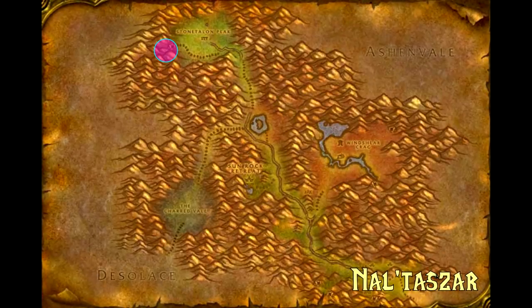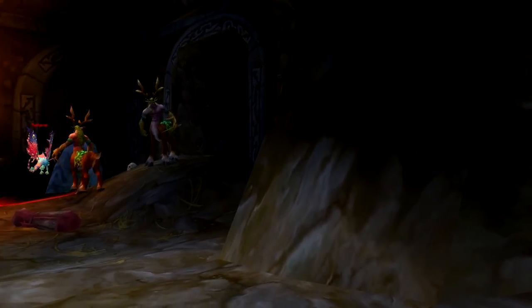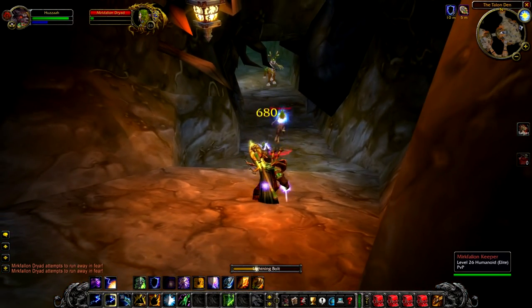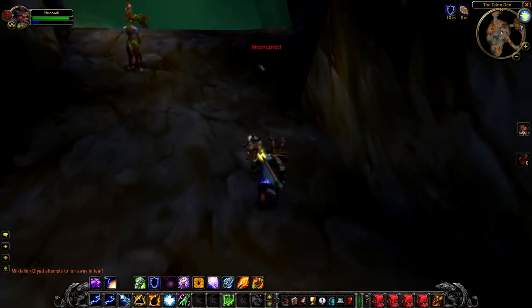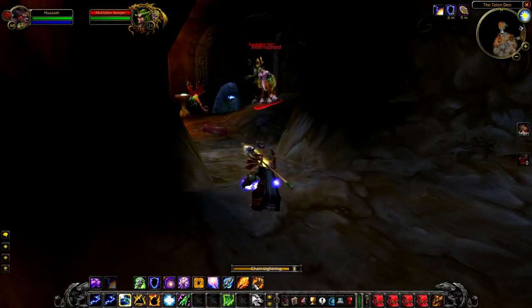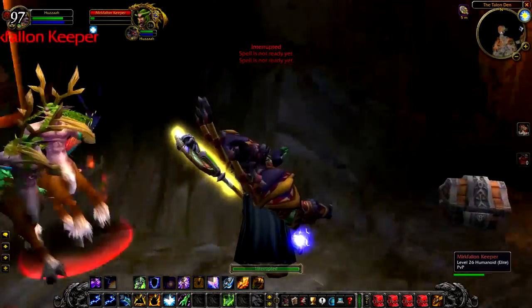Finally we have Naltazar, the highest level rare — a level 30 elite fairy dragon at the very back of the Talon Den. Right after you kill Brother Raven Oak, I'm showing here — sped up — where you need to go to reach Naltazar. It's a little convoluted and these underground caves always confuse me, so apologies. As for the fight itself, it is pretty rough — I fared better than against Brother Raven Oak, but that's because I came prepared with shaman abilities. Primarily the Fire Nova Totem basically saved me.